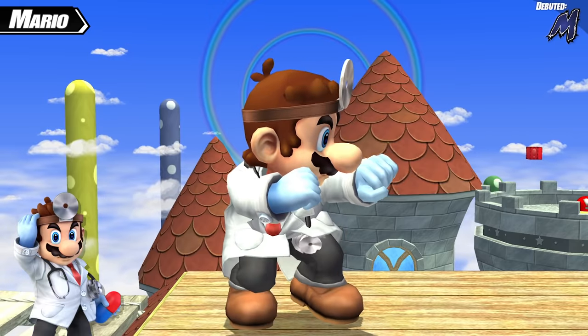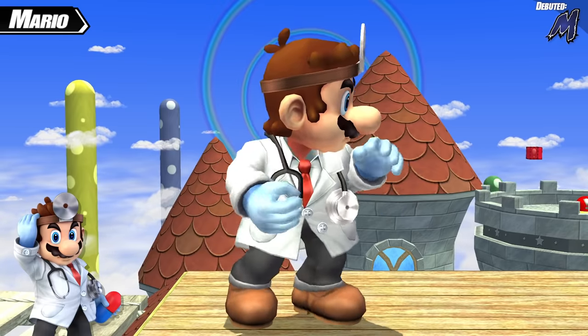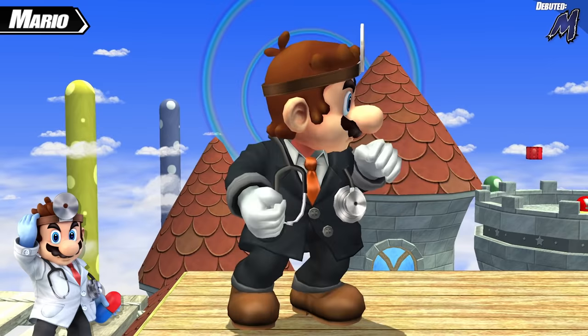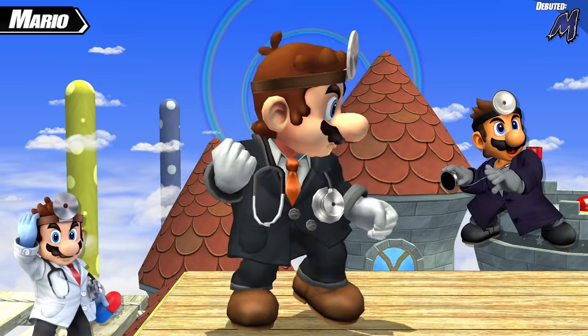Mario's first alternate costume turns him into Dr. Mario. Rather than make this a full character in Project M, the development team decided to simply create this as an alternate costume that changes his aesthetics from fire to pills and electricity. The first Dr. Mario color is a black color scheme, based on the color from Melee, which is referred to as the Unlicensed Doctor on the Melee website.